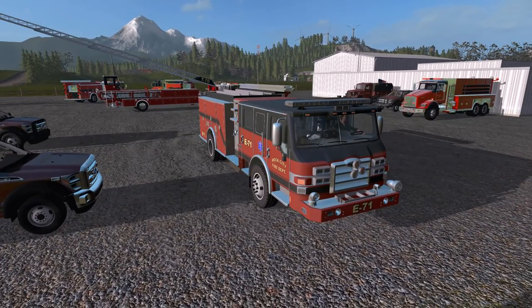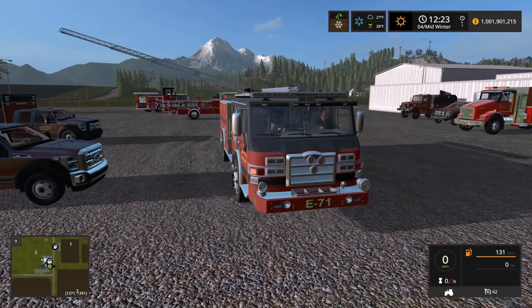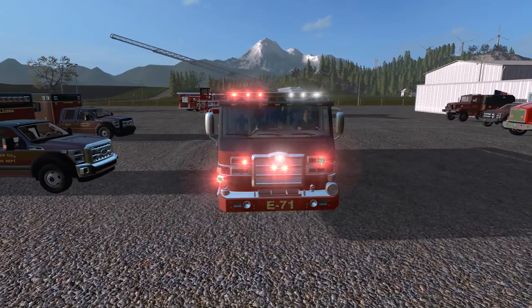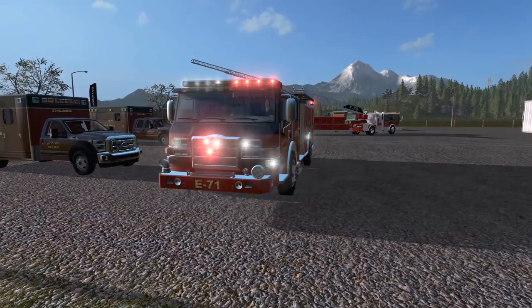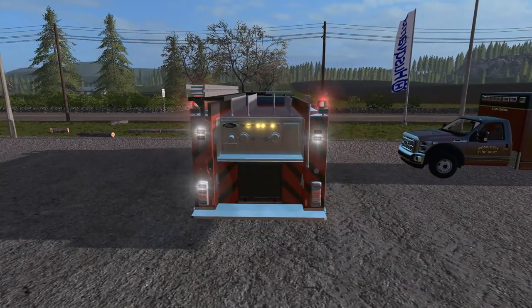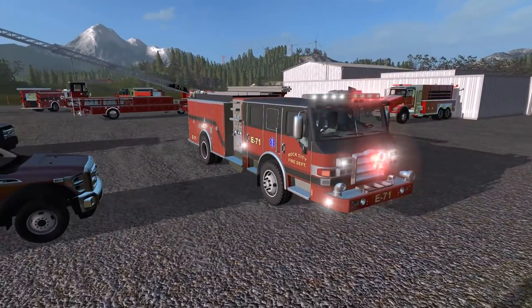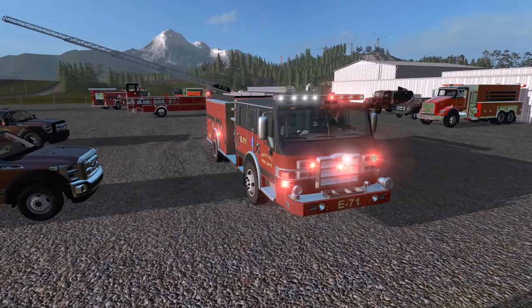Alright, let's go ahead and turn this thing on. Looking good. This one has different controls — what buttons are the lights again on this one? There we go. Very, very nice. Got our lights flashing, everything looks really nice. Got traffic advisors in the back as well. Also have our sirens. Oh, we got the federal Q — beautiful.